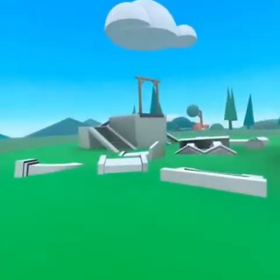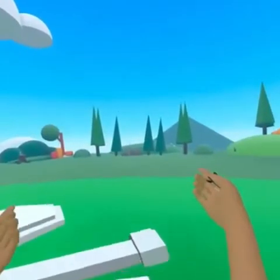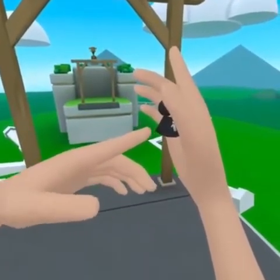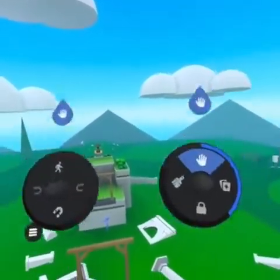When you edit a world you have created, there are two distinct modes. You start in preview mode, which allows you to experience your world. But let's start by going into build mode. To do this, look at your right hand and you're going to notice this thumbstick. When you pull down on the thumbstick, it brings you here into build mode. Build mode is where creation ignites!